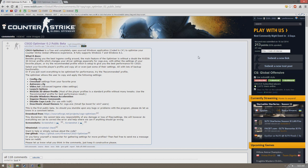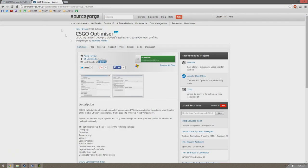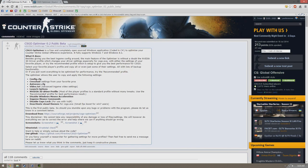Here's our CSGO Optimizer Public Beta right here. It's actually a really, really cool tool. A lot of people have heard of it — three months ago it had 213 upvotes and like 118 comments. The latest update was September 15th, and it's had 91 downloads in the last week, so it's still pretty popular, but I feel like it should get more spotlight.